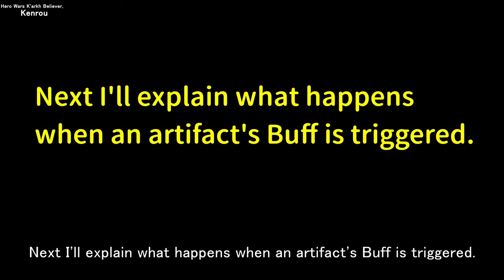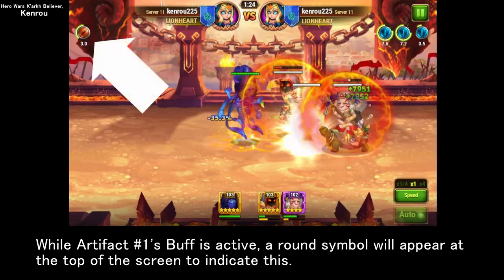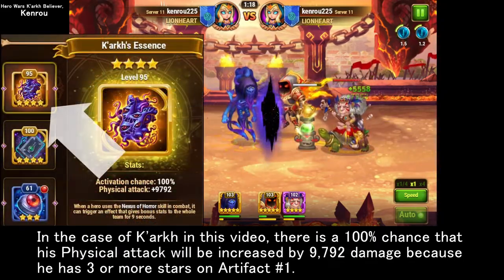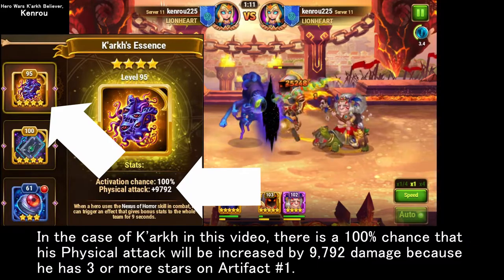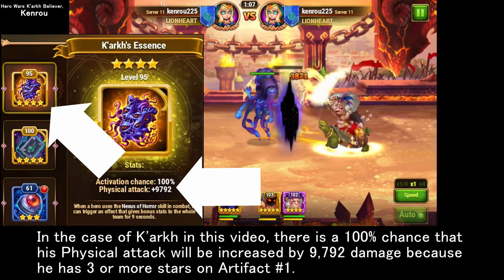Next I'll explain what happens when an artifact's buff is triggered. While artifact number 1's buff is active, a round symbol will appear at the top of the screen. In Kark's case, there is a 100% chance his physical attack will be increased by 9,792 damage because he has 3 or more stars on artifact number 1.